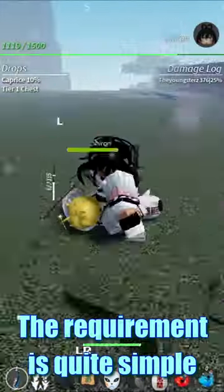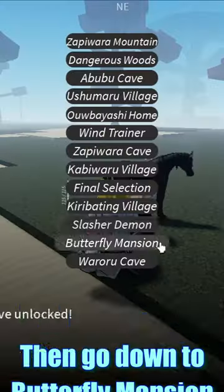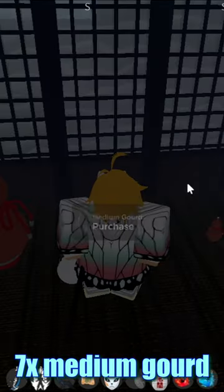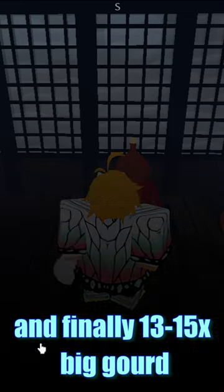The requirement is quite simple. All you need is 16 to 17k of wen, and you're pretty much set. Then go down to Butterfly Mansion and have 7 small gourd, 7 medium gourd, and finally 13 to 15 big gourd.